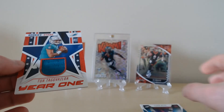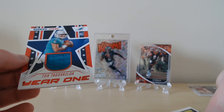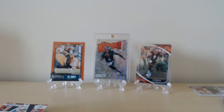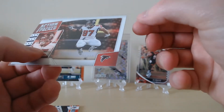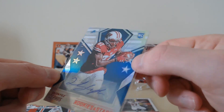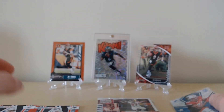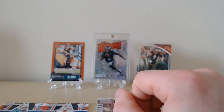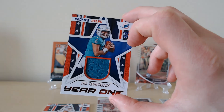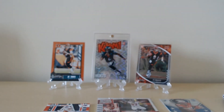Quick recap of what we pulled: two Rookies and Stars year one patch cards — Tua and Jake Fromm. We've got the Grady Jarrett 25 out of 39 short-print numbered action-packed parallel, the Crusaders Jerry Rice insert, the Jalen Hurts Rookie Rush, and our auto — Quintez Cephas, 126 out of 199. That's going to do it for us today guys. Follow us on all our socials: wolf_breaks_UK on Twitter, Wolf Football Breaks on Instagram. Like and subscribe on YouTube, comment down below, check back every week for new videos — peace out!